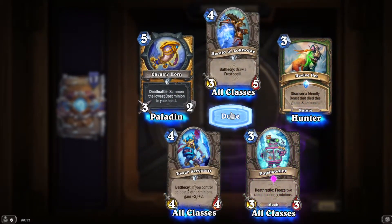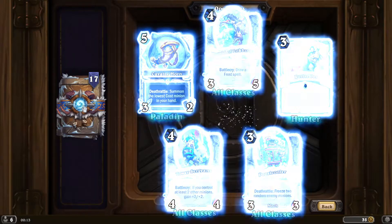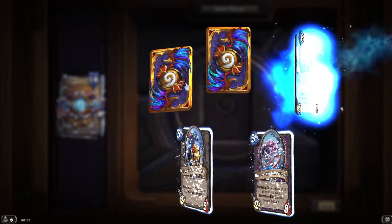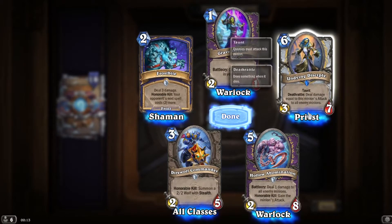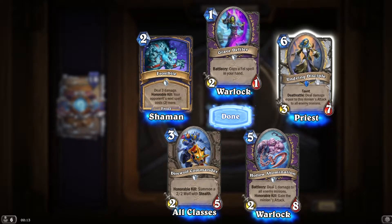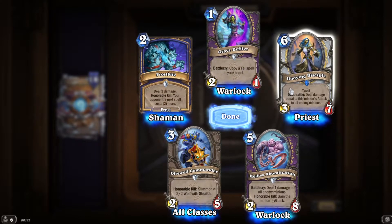Another epic — freeze two random enemy minions. Deal damage equal to the minion's attack to all enemy minions — so if you buff that, especially with the new card, this is a 7 AoE. That's a nasty card.